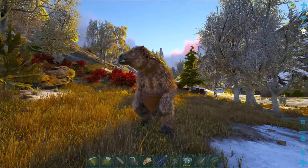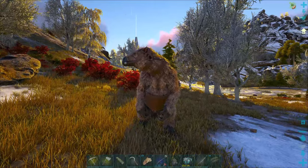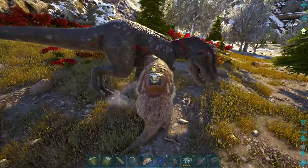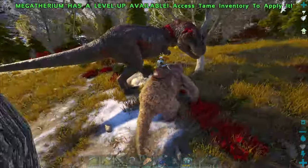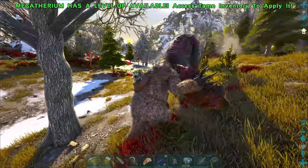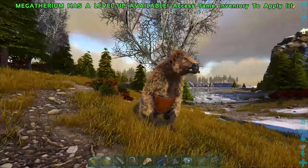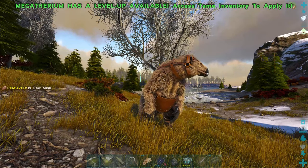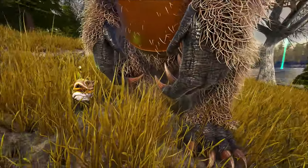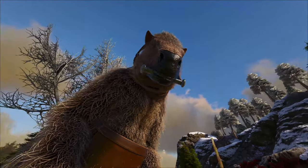Another thing these big sloths are surprisingly good at is fighting other dinosaurs. Watch as I take on a T-Rex. So as you can see, even though he may look soft and fluffy, he's actually a menace. Just look at his giant claws — that's scary. I'm glad he's on my side.